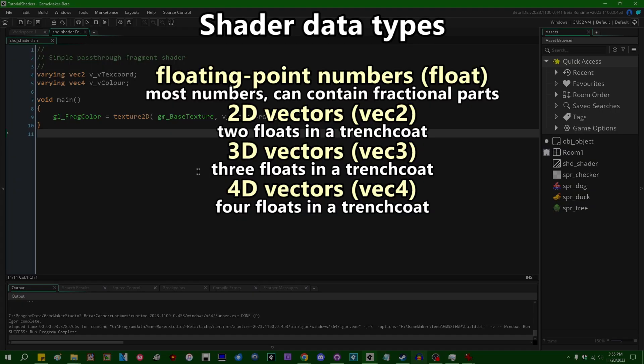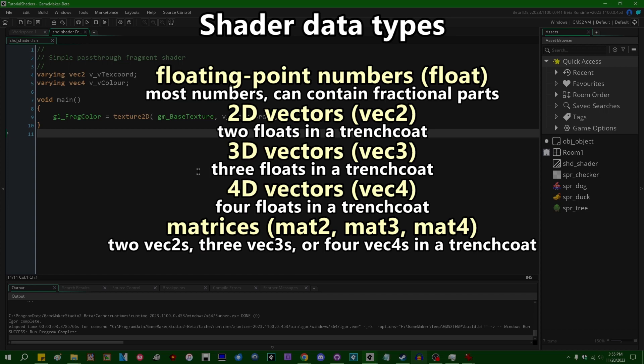Moving on from vector types, we also have matrix types. The plural of matrix is matrices — so if you hear someone say 'matrices,' that's where it comes from. You can think of these as 2D arrays, or vectors containing vectors. Matrices are used for all kinds of numerical transformations — transformations in 3D space, or transformations in color space if you ever wanted to convert between RGB and HSV. For basic use, you're not going to see very much of that, so if the word 'matrix' brings back bad memories of high school algebra, don't worry — you're safe.